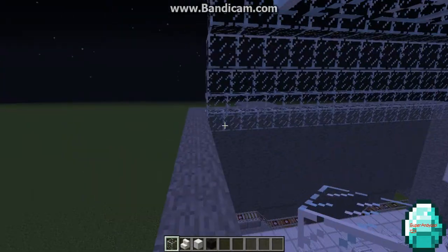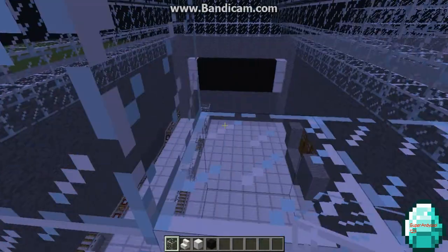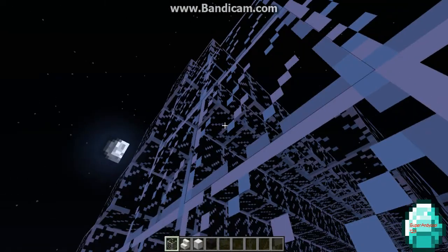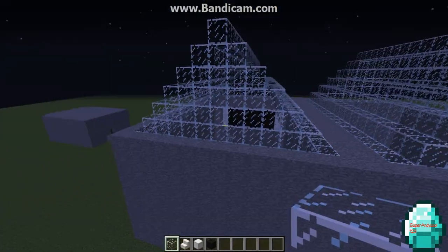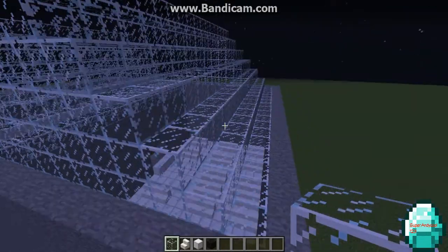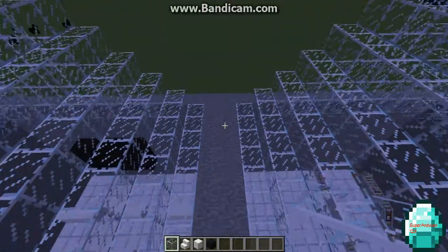I forgot to do the other side - oh well. We need to build a customs area but that will be on a different video. The things we're concentrating on in this video are the roof and the waiting room. We also need a main door to at least get in.